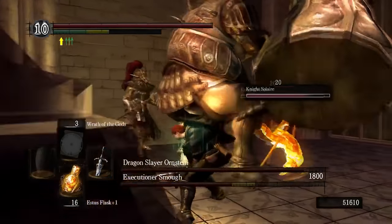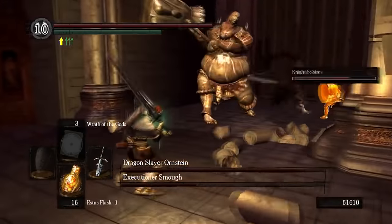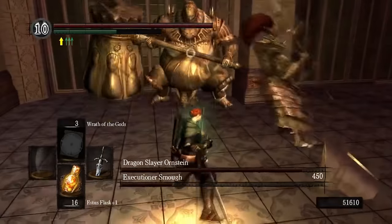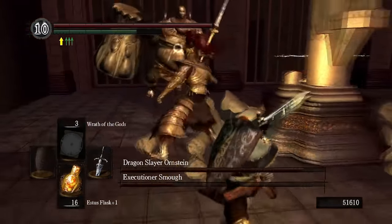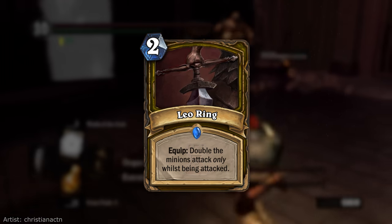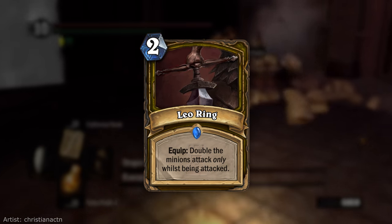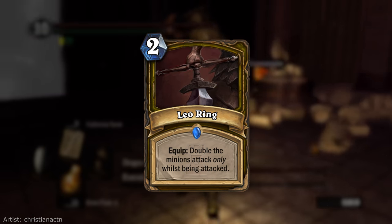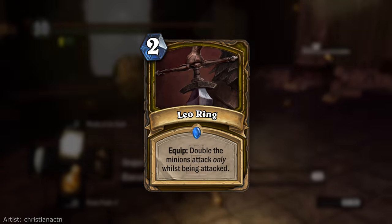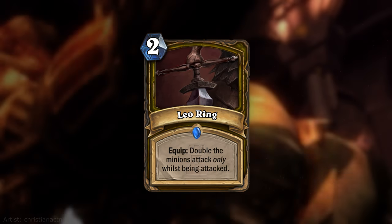An interesting idea that my boy Marcus, also known as Epic Name Bro, suggested was equipment for minions making its way into the game. We already see this a little bit with the spare parts currently in Hearthstone, but I really like the idea of equipping minions with things like rings. I went through a ton of different rings, but I thought I'd show off the Leo Ring as an example. When you equip it onto a minion, the minion's attack will double, but only when being attacked. In Dark Souls the Leo Ring boosts your counter-attack, so I thought this was the best way to convey that in a card game. If you have a lower-attack minion and put the Leo Ring on him, all of a sudden his attack is doubled when being attacked, which means he could dish out some pretty serious damage.